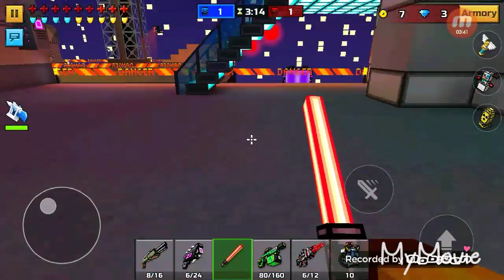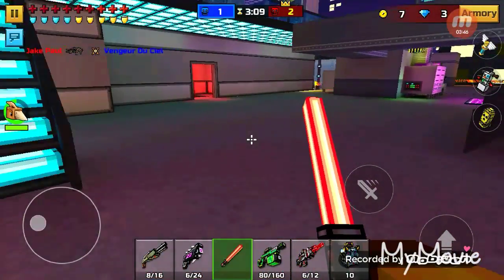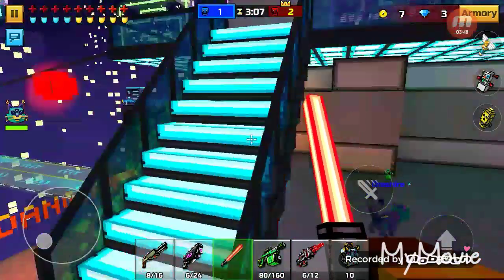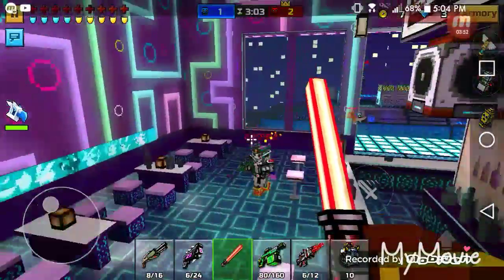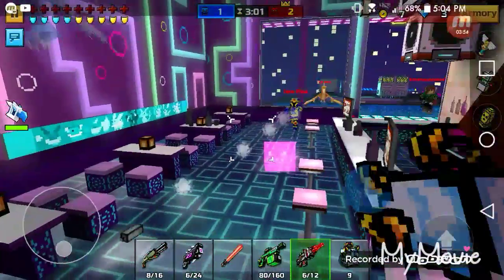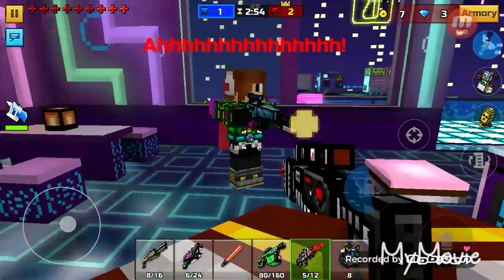If you tap the pet icon right where your pet's health is, you will change pets. This is so useful if one of your pets die. Oh snap — I got resurrection, baby!